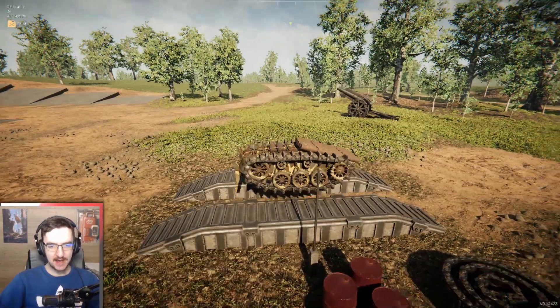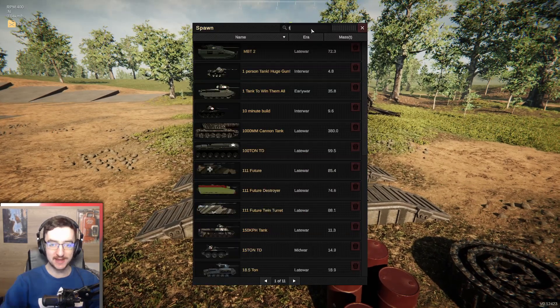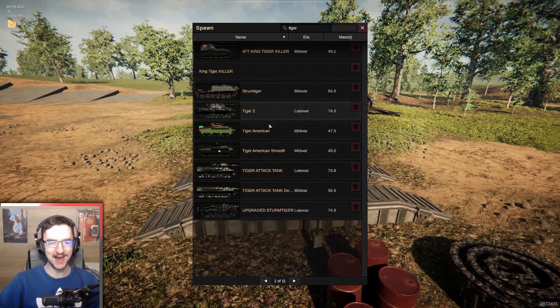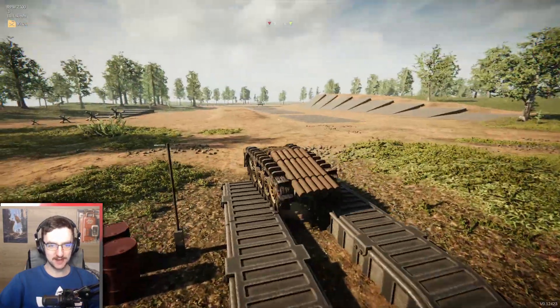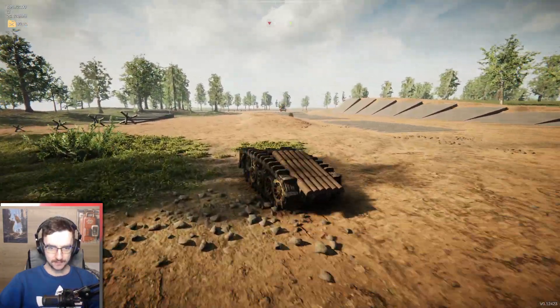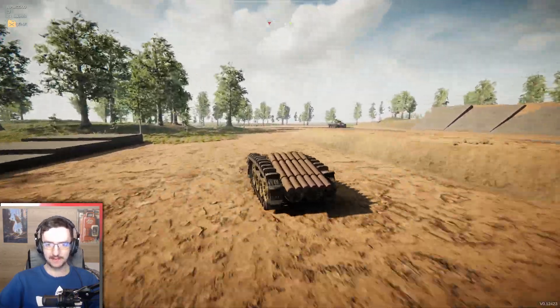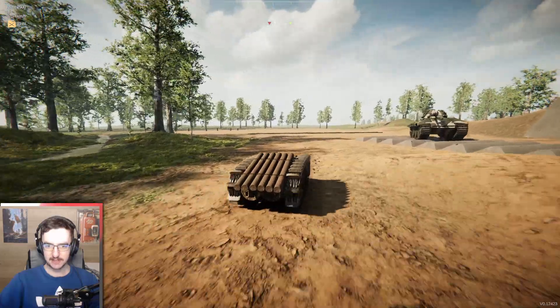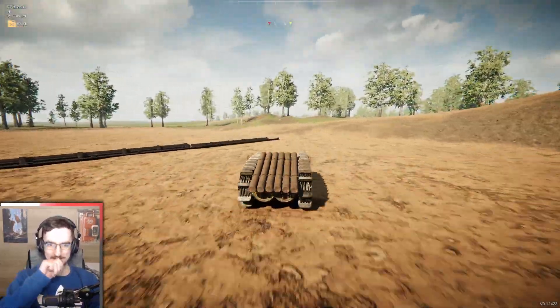So just as a tester, let's go ahead and spawn in an enemy — I guess we can go with the Tiger. Let's see if we can ram a Tiger to death. Tiger 2, let's go. All right, it's currently missed its first shot. Oh, it is coming for us — I was expecting it to stay still for some reason. All right, we need to be faster. This is ridiculous.